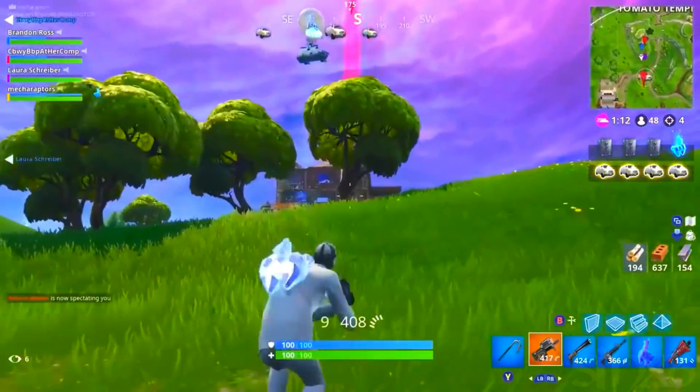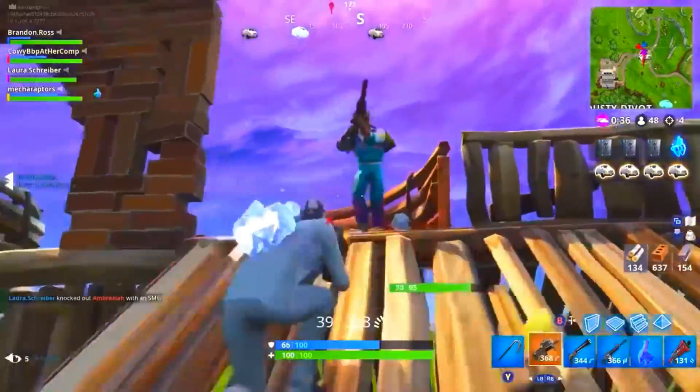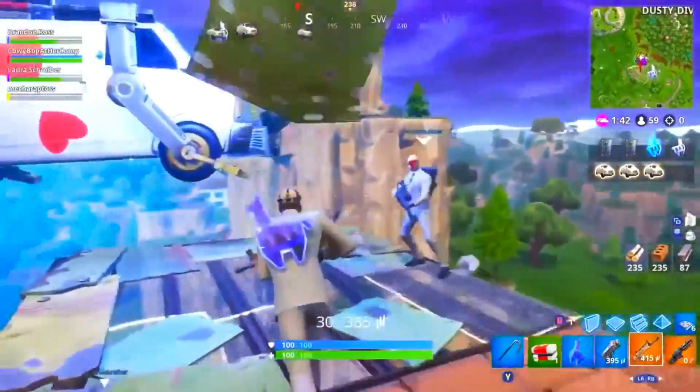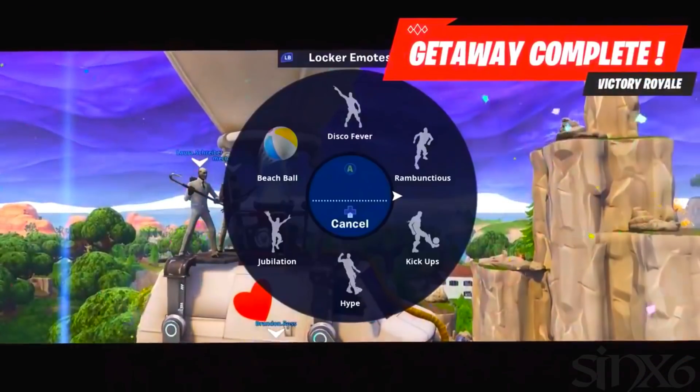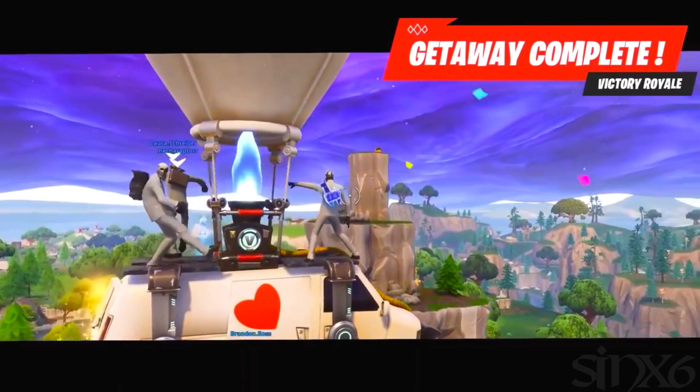There's the getaway van floating up there. The jeweled llama — Jack, you've got to get one of those for your house! You see the team moving on up, they get to the van, they board it, and there's the victory royale right on the way out. What a ride, I love it.